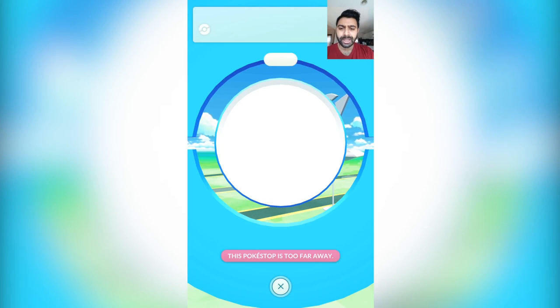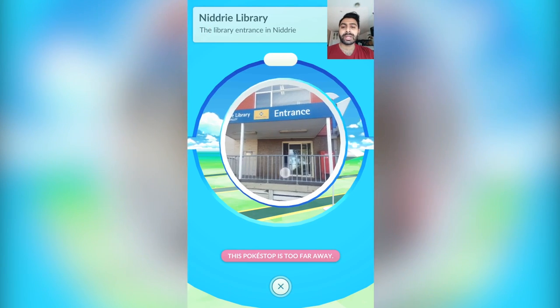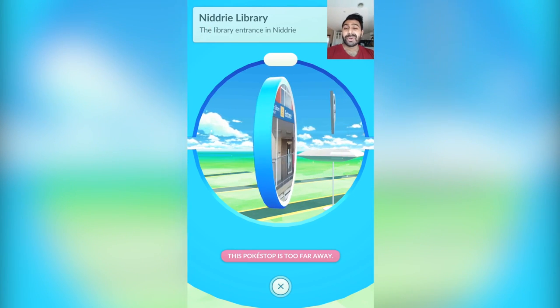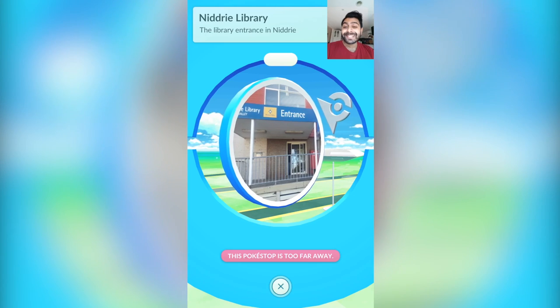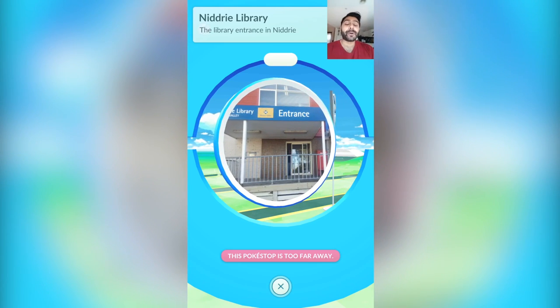Let's see if I can click that — where's this? The Nidri library. Okay cool, that's not too far — I know where that is. I could probably walk there later on and see what Pokemon or items I actually get going to that point.